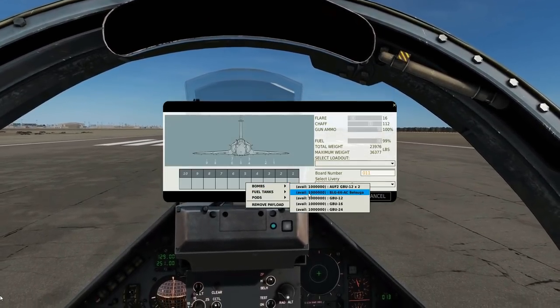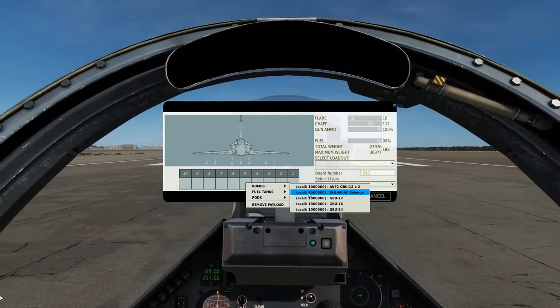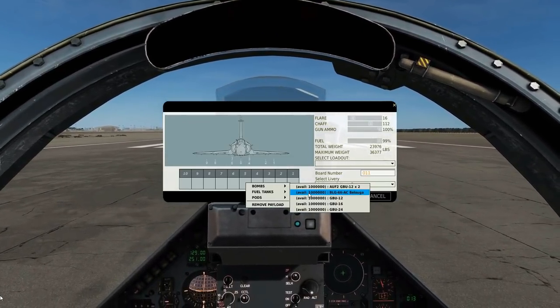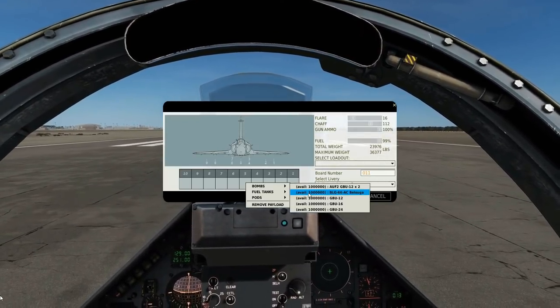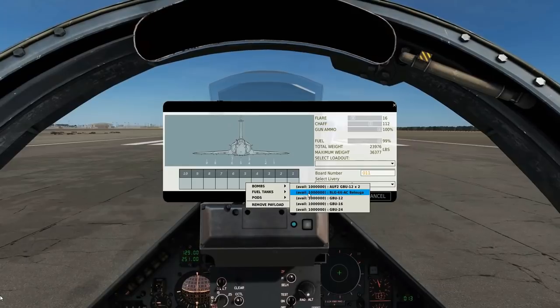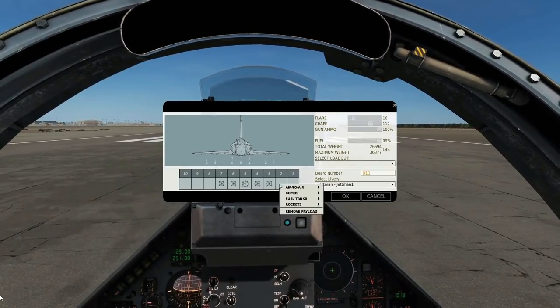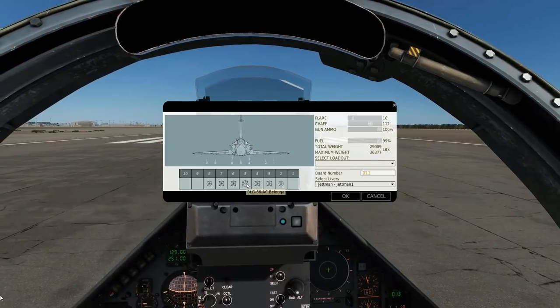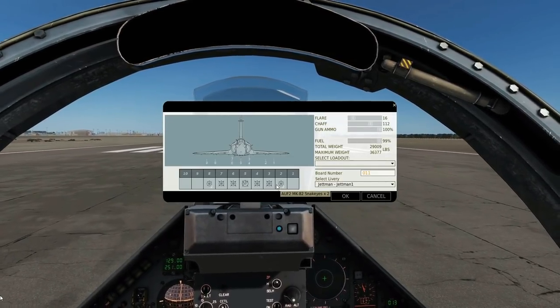The reason we're looking at the Belugas and the Snake Eyes today is that the method of dropping them or aiming them in the Mirage is the same for these two types of weapon — it's CCIP aiming, continuously calculated impact point. So we can arm up with a single Beluga in the middle and then as many Snake Eyes as we can carry, giving us a total of 1 Beluga and 8 high-drag Snake Eyes on the other pylons.